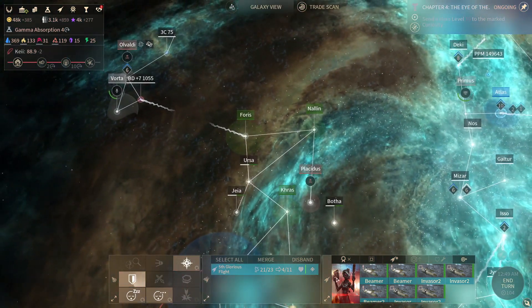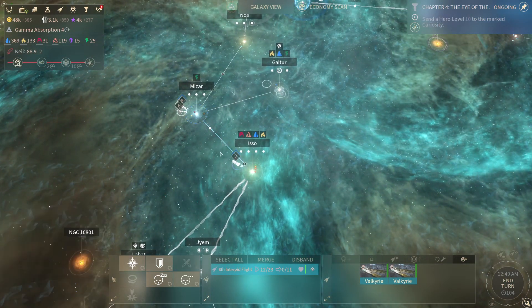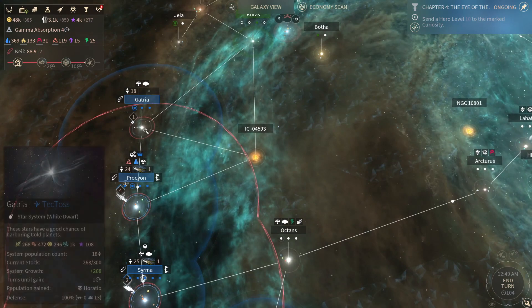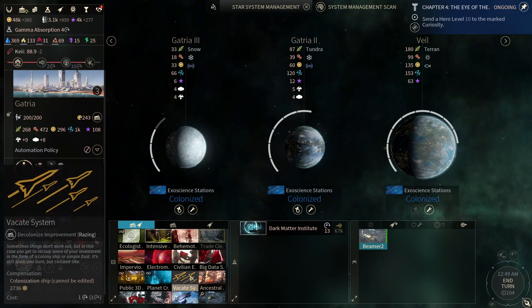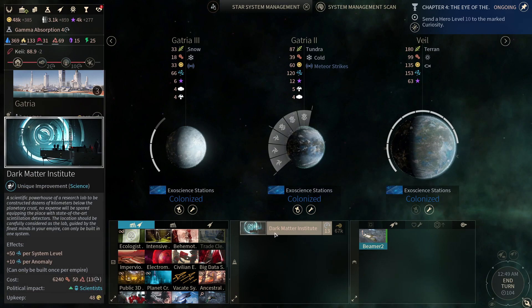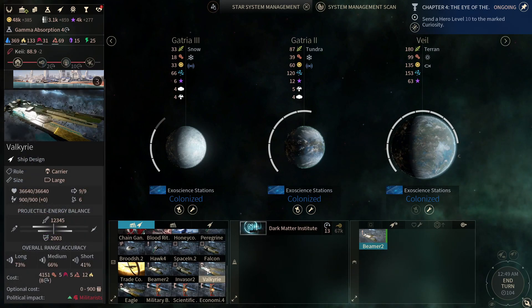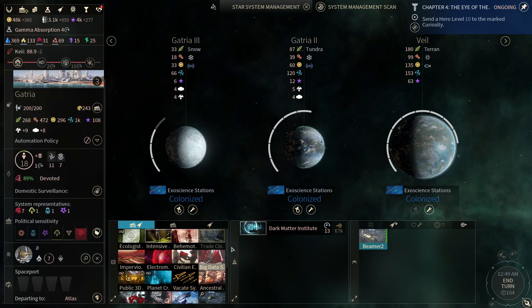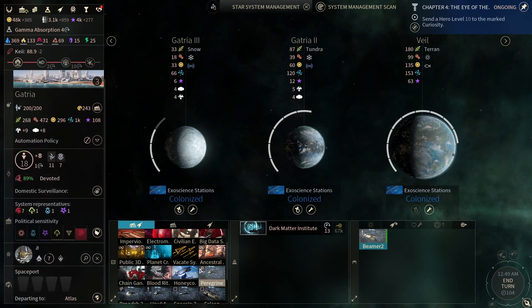We'll shoot some probes so we stay informed on what's happening here, and find some Cravers to fight. We've also got a couple carriers here - we'll join you guys up there. Gatria is finished doing that, and now we can go with the Dark Matter Institute. 13 turns is quite a bit, but it's also quite a bit of output - 50 per system level, so that's a cool 150. And then an additional 10 per anomaly, which we have two of anyway.